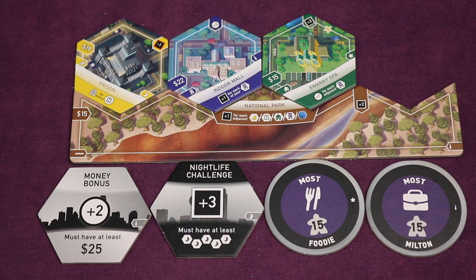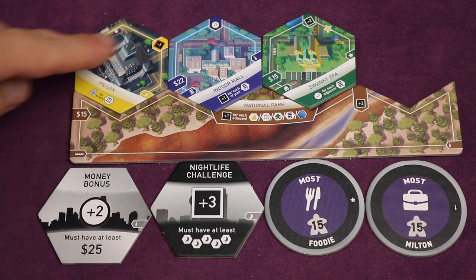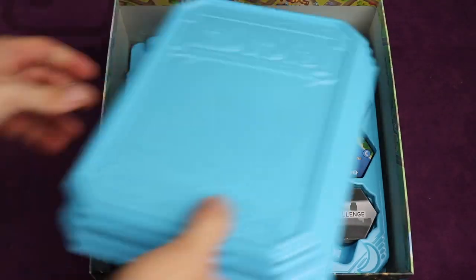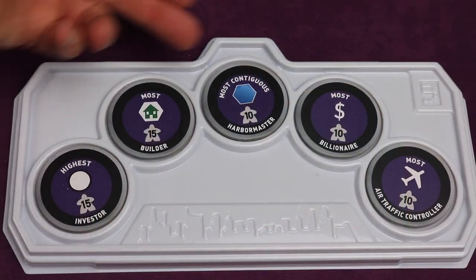The collector's edition includes three expansions adding bonus, challenge, border, and standard tiles. And it's organized by awesome stackable game tray organizers that not only make setup easy and cleanup a breeze, but also are used during gameplay as well.